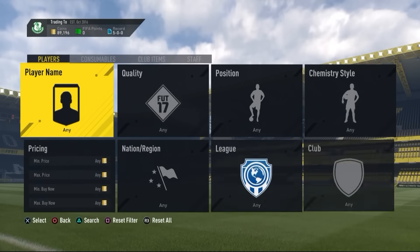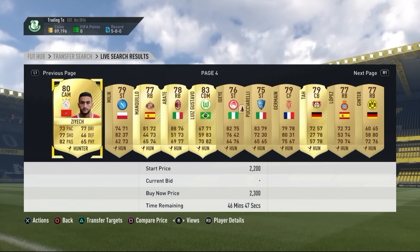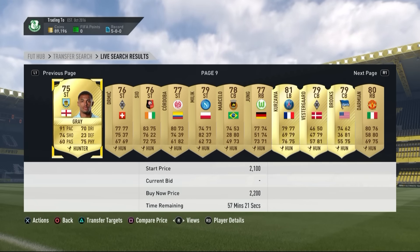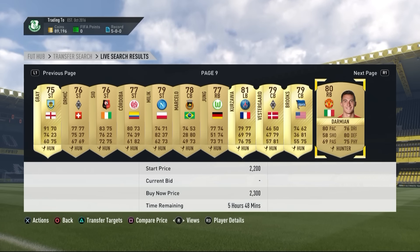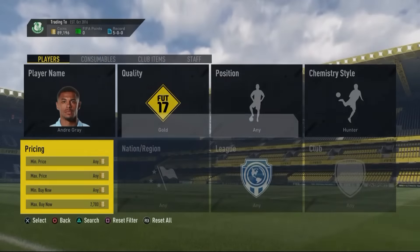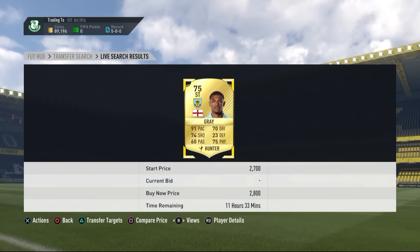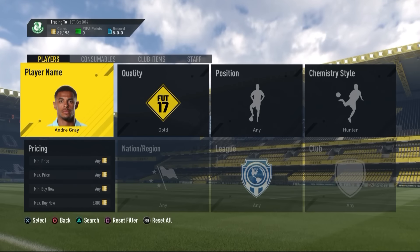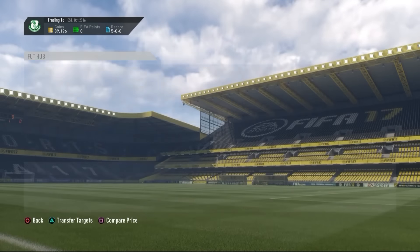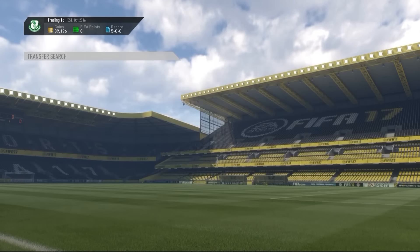The fourteenth method is Hunter chemistry style gold cards at around 2,000 coins. Focus on strikers and forwards since Hunter is designed for them. Look for anyone right now — for example, Andrew Gray with a Hunter card is going for 2.7k to 2.8k. If you see one for like 2k that's a solid deal, and sometimes you find them even cheaper, like one I picked up for 1.4k that sold for 3k.